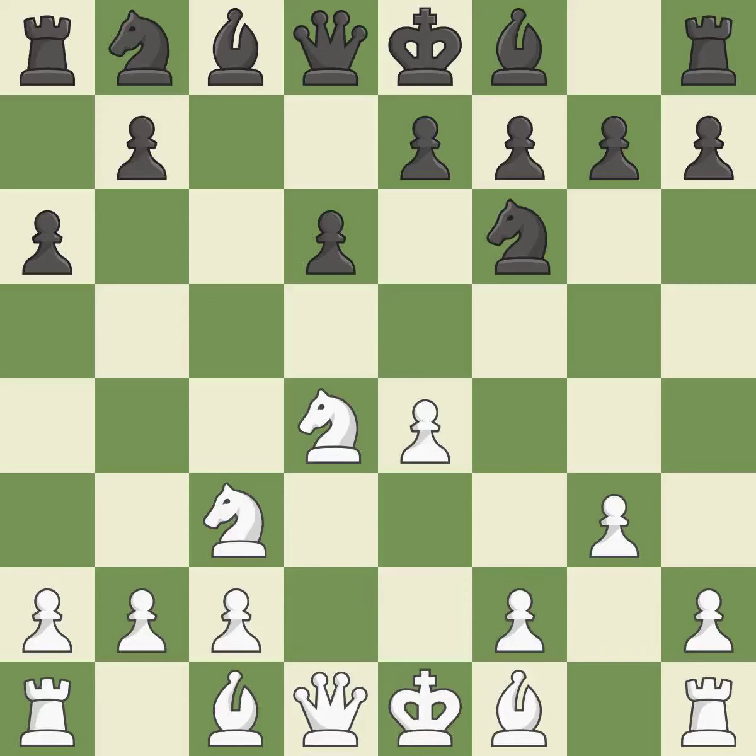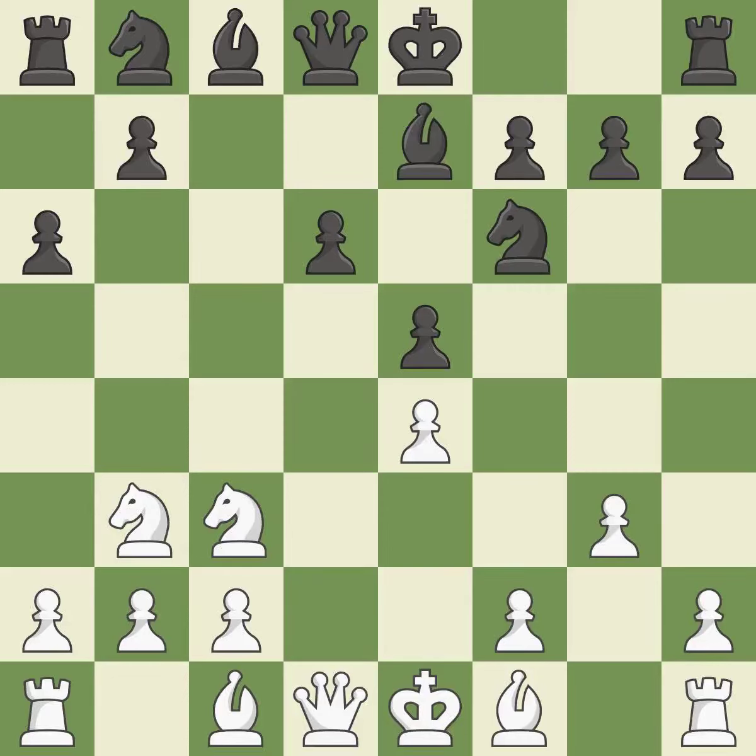In order to dominate the center from the long diagonal, g3 is getting ready to fianchetto the light-squared bishop to g2. E5 takes space in the center, attacks the knight on d4 and allows the dark-squared bishop to develop. Nb3 retreats the attacked knight to the queenside, where it controls many important squares. B7 develops the bishop and prepares to castle kingside. By positioning the bishop on a potent diagonal, this fianchettos the bishop.